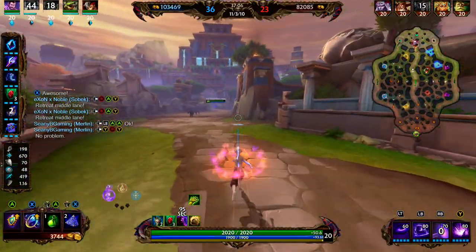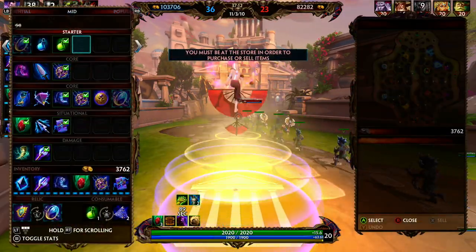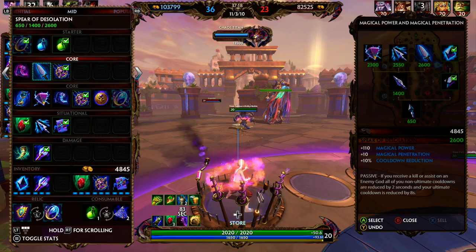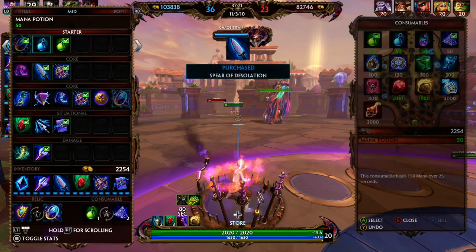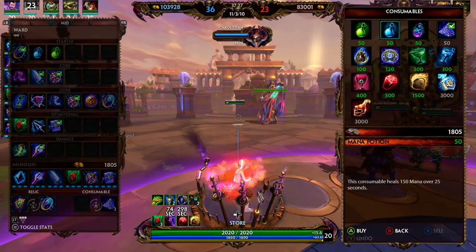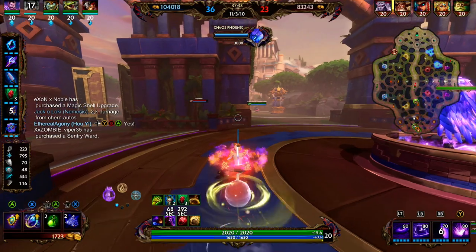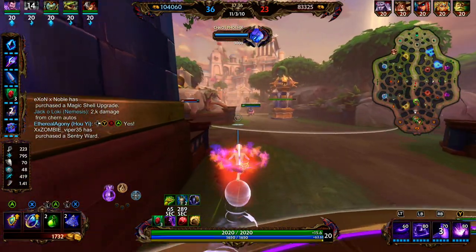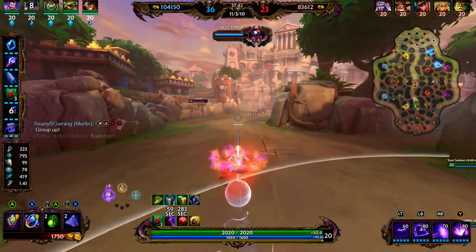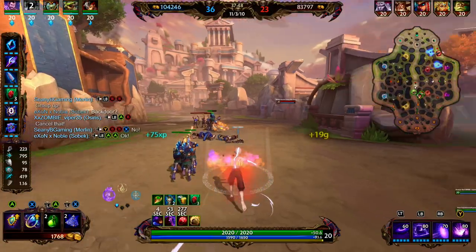No reason for us to hang out — we go ahead and back. We sell our boots and pick up Spear of Desolation. In this build, I feel like Archmage's would be better than Spear of Desolation. We should have upgraded Conduit Gem to Archmage's Gem, then gone into Obsidian Shard. Chernobog is just melting with 2k damage from autos. We should have beads for that. We just need to pick a good fight.